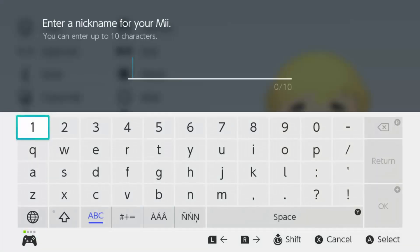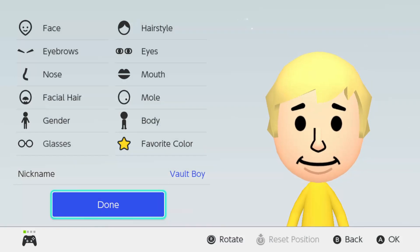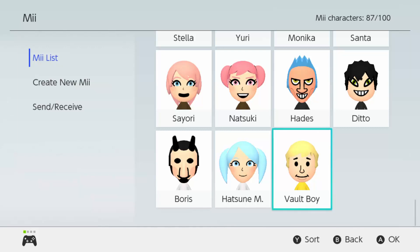Enter nickname — I'll just put 'vault boy.' Now, before we end this, give me one more sec — and done. So there you go, guys, this is how you make Vault Boy from Fallout. Thank you guys so much for watching, and if you enjoyed what you saw, please leave a like, comment, and subscribe. Share this with your friends and family, see what they think. Stay tuned for the next video — this is ANZGM here, and I am out of here. Peace!